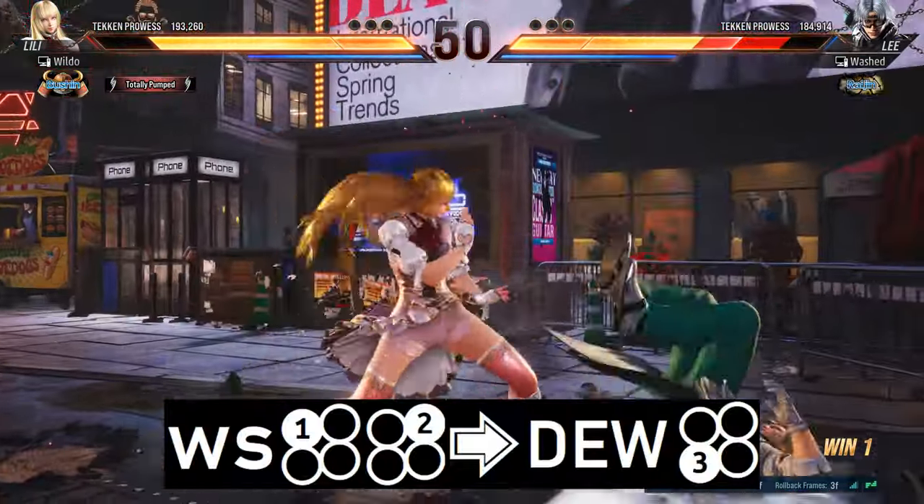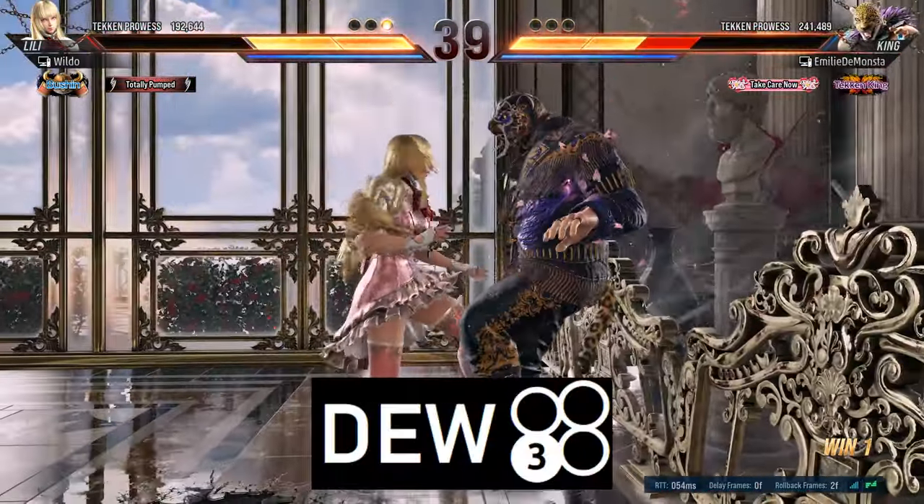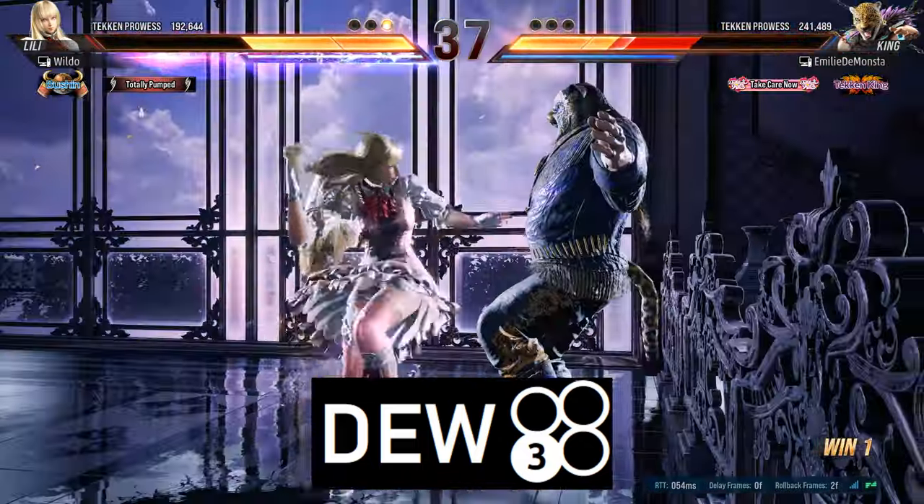For wall combo, you can do while-standing 1-2 into hold-forward do-glide 3. If you haven't used tornado in your combo yet, you can use quarter-circle forward 3, and then your regular combo for more damage.